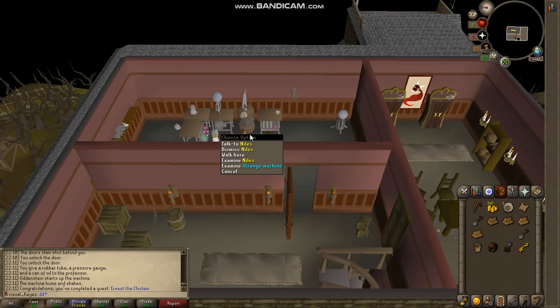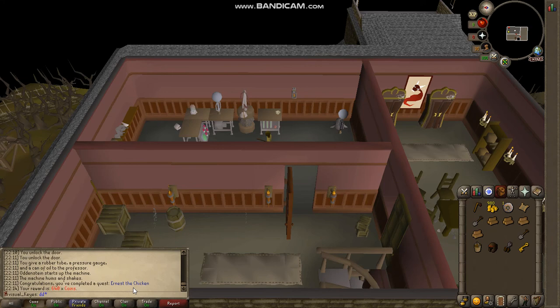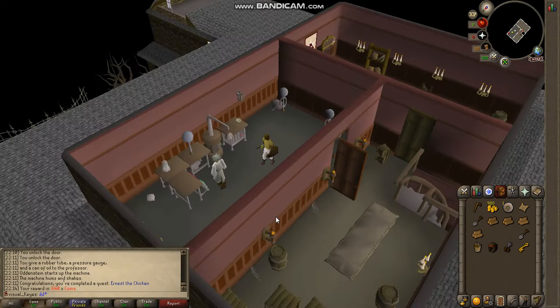Hello guys, today we're going to be doing Ernest the Chicken. Is this a pair of shears? A ball? Or an axe? It's a ball. 640 coins. But let me wait until my energy is replenished.